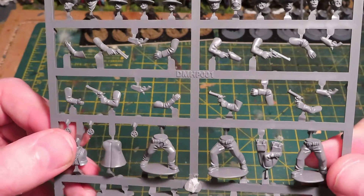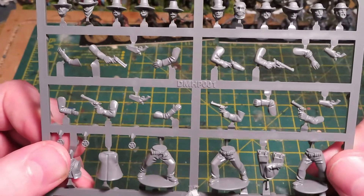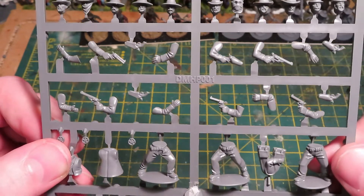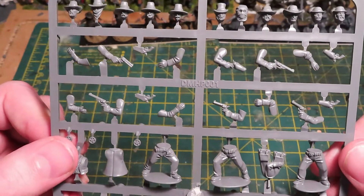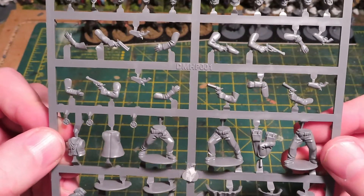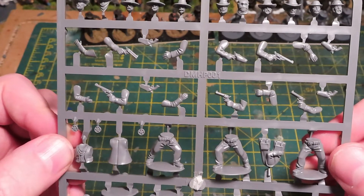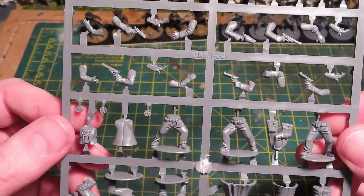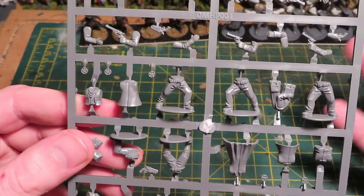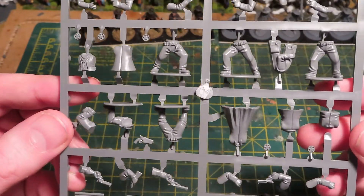Now there are lots and lots of weapons on this sprue - mainly pistols, which is the gun of choice in Dead Man's Hand as the trusty lawman's revolver sidearm. One really nice touch is that you get guns in left hands, which is very rare. There are quite a few options for having pistols held in the left hand and also left-handed holsters, which is a really nice touch that brings an extra level of realism. Kudos to Great Escape Games for including that on the sprue.